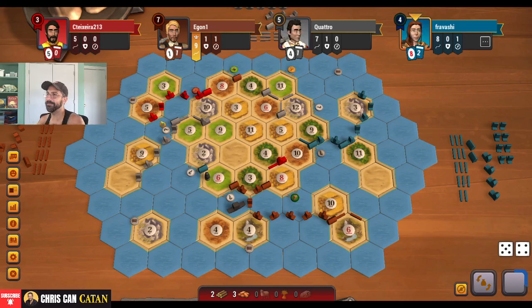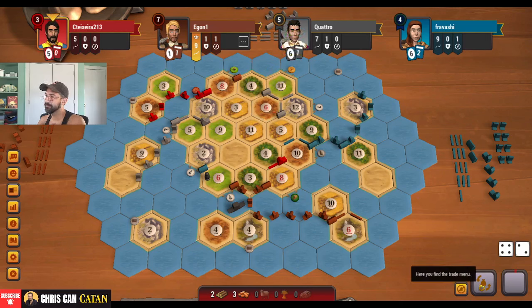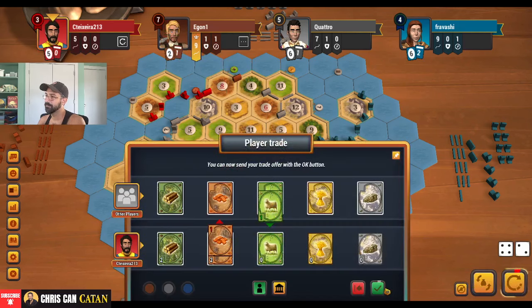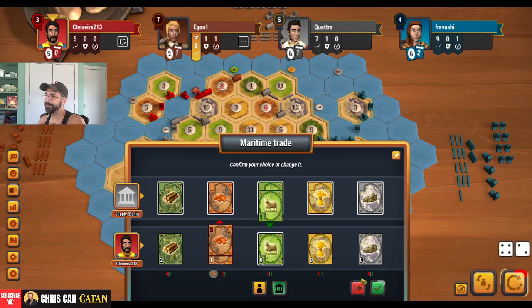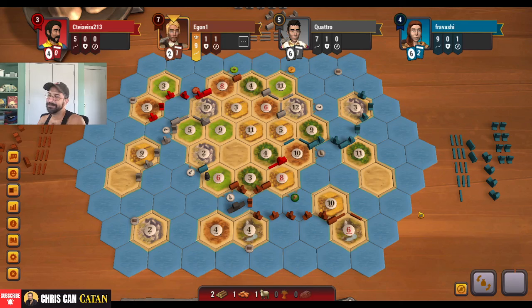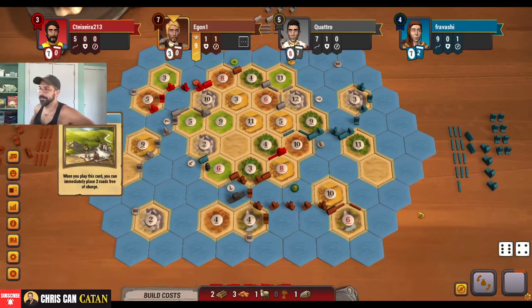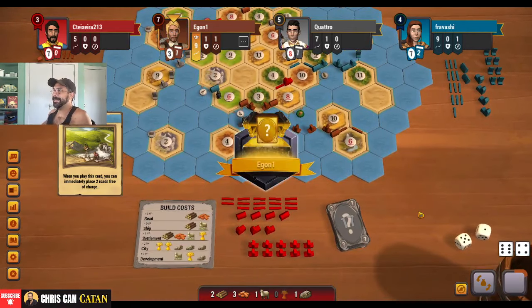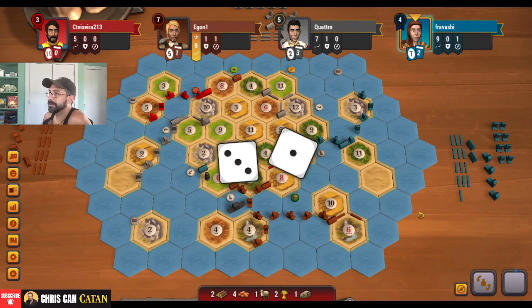Not good — this is not good. He's been getting the rolls, we're just not getting our rolls and that is really a problem. My biggest hope at this point is that he doesn't settle here or here and just settles somewhere else. He does settle somewhere else, which is nice. If we can settle the island this actually works out.